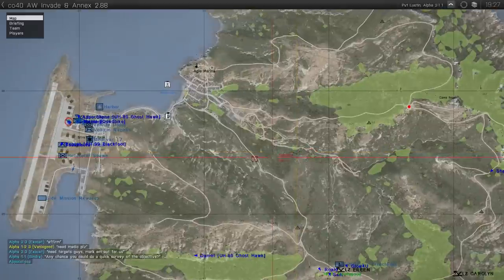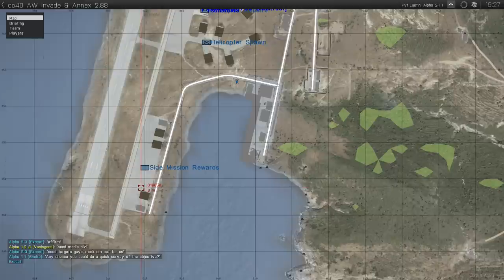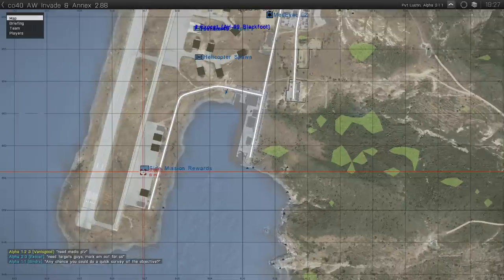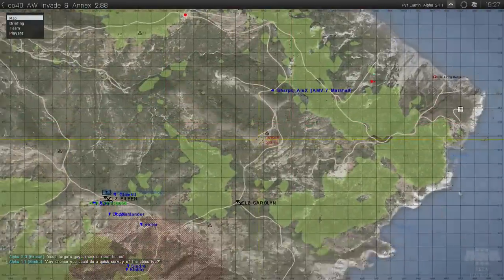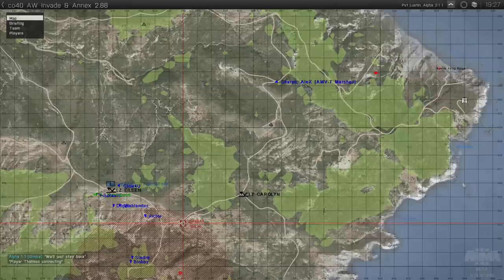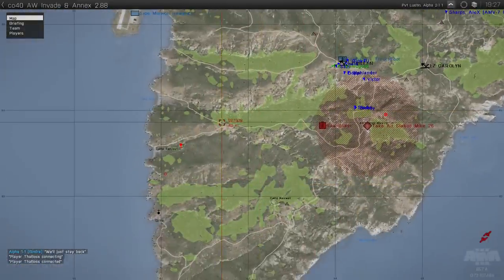When you complete side missions it can give you benefits. You'll see a bay which says 'side mission rewards' — from here you can sometimes get things like an extra helicopter, vehicles, and so on. So completing those side missions is very beneficial. Also if you have a mortar team side mission they can be very negative, because as soon as you encounter enemies they'll call it in and you'll suddenly start taking mortar fire. So it's very dangerous and worthwhile completing those side missions — but also very entertaining.